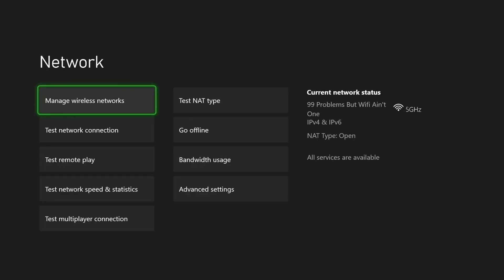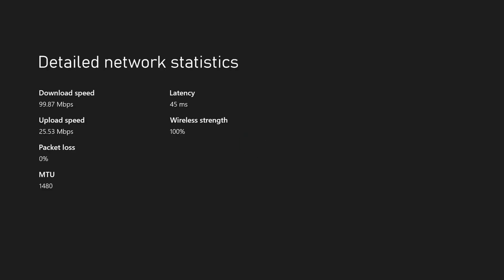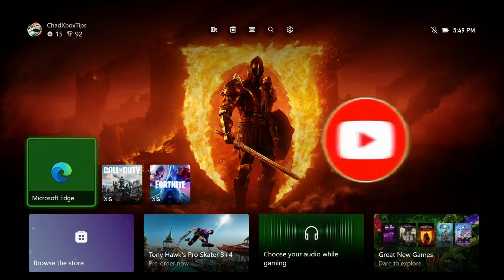This can lead to lower latency, so come back to Test Network Speed and Statistics, and if you see that the latency number is lower, or an improvement in your download and upload speed, you can keep this DNS setting. If not, you can always revert back to automatic. If this guide was helpful, like and subscribe, and we'll see you in the next one.